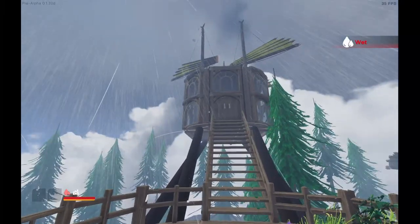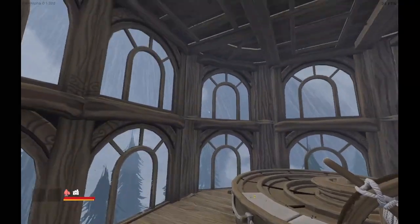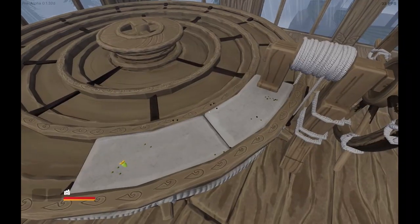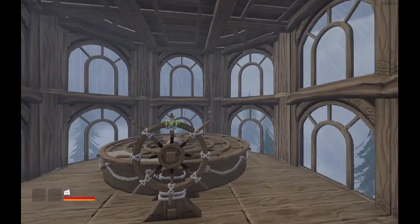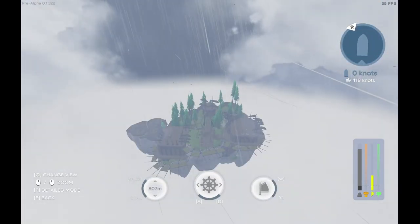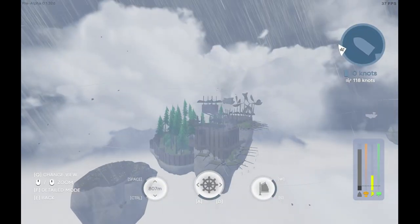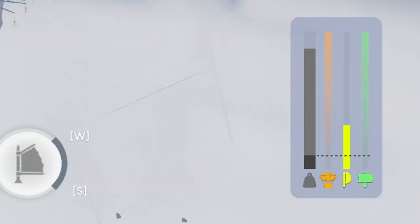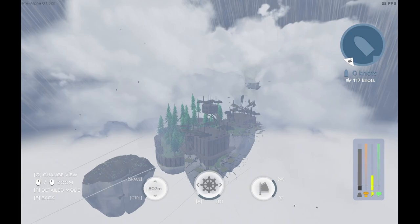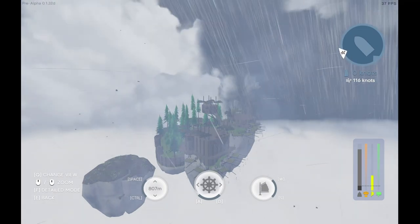We head up into the top structure — glass surrounding all the way around — with our helm and the lovely map right in front of it. From anywhere we go, we can now see out of it. Our lovely island is very very fast: tons of lift and speed from the sails, but our weight is exceptionally high since this is a very big, heavy island.